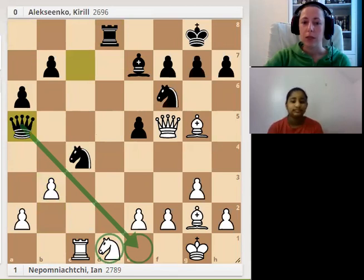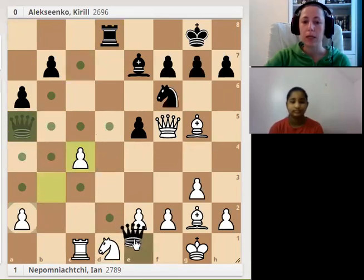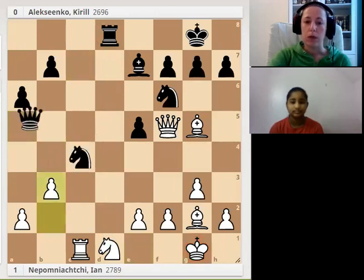After b3, black has a very interesting answer: Qa5. The first rank is a little bit unprotected for white, and the queen just wants to get to e1. If we capture the knight with the pawn, the queen gets to e1 and then black captures the knight. That's why white didn't play b3.